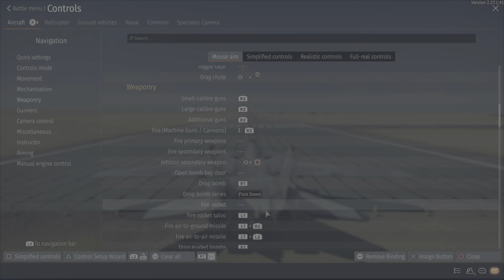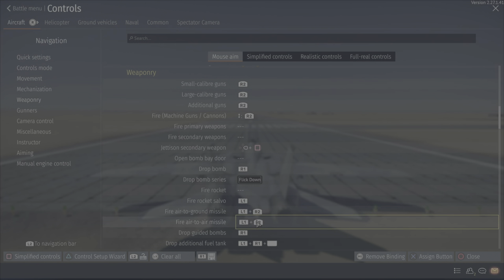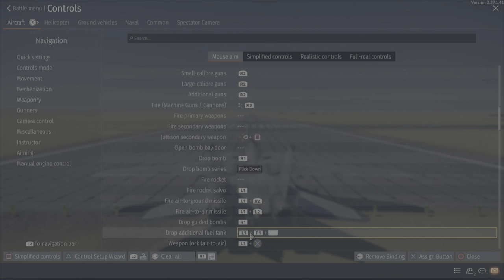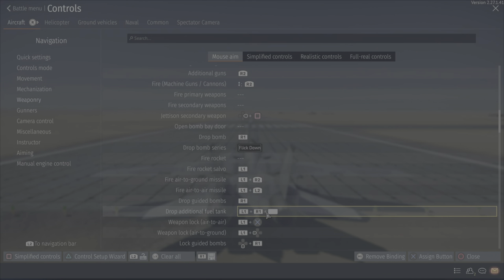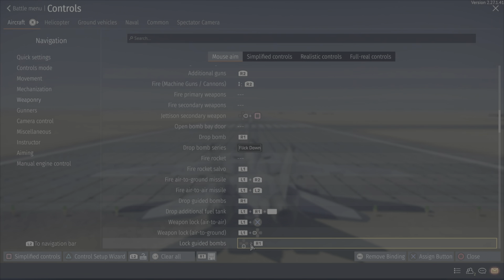You can find something else and have the two separate, but usually if I'm firing rockets they're in salvos. Fire air-to-ground missile and fire air-to-air missile are both default. Drop additional fuel tank — basically L1 and R1 are my shift keys; I shift my controller into secondary settings with those keys. Weapon lock air-to-air is a good one — you can just have your fire air-to-air missile and this will actually turn it on, but this is if you want to turn off the seeker. Weapon lock air-to-ground is the same thing, on L1.